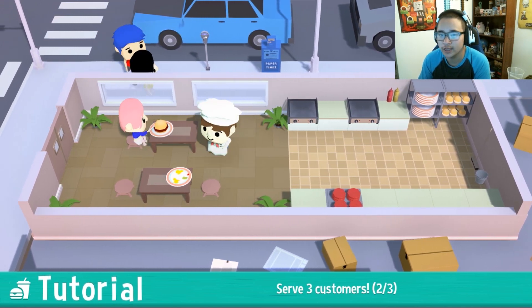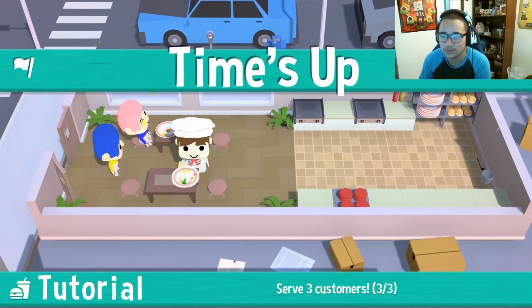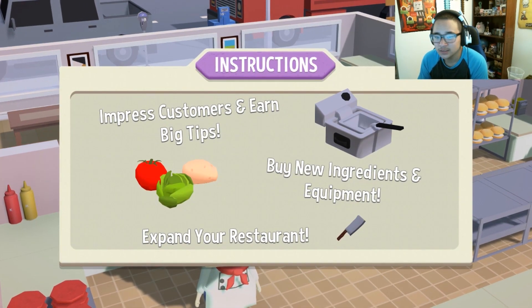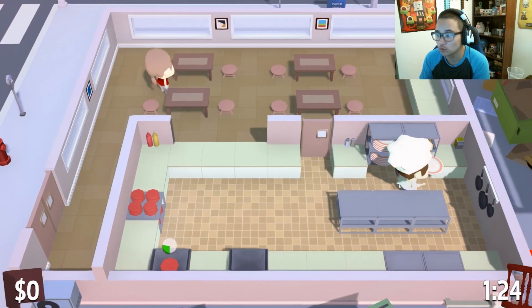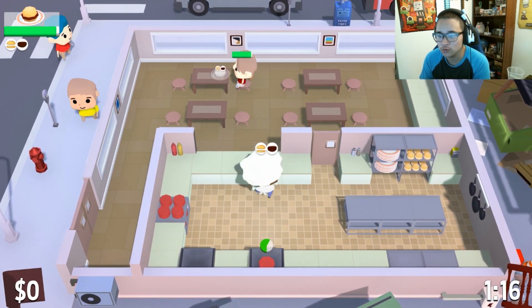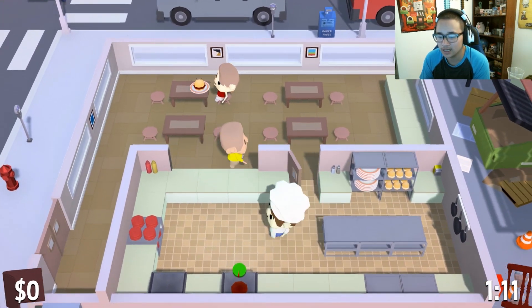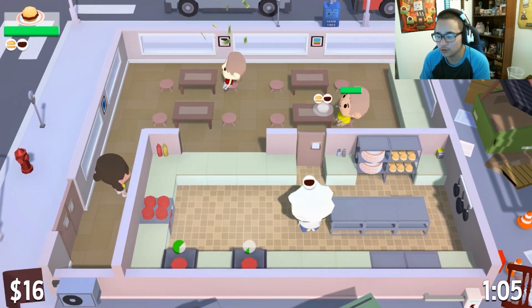We just finished our first day, which is the tutorial day. We should get five stars easy. You do have to clean up plates usually, but in single player I don't think you have to do that. The game says: impress customers, earn big tips, buy new ingredients and equipment, and expand your restaurant. As you gain levels there are some really cool unlocks — you can get servers that actually bring the food out for you. For the first few levels though, we'll have to take orders to the tables ourselves.